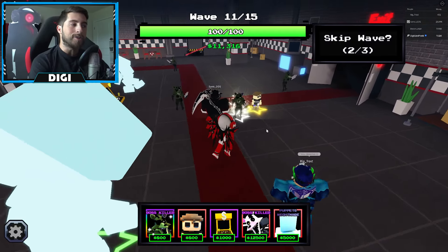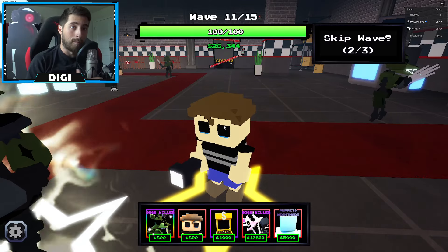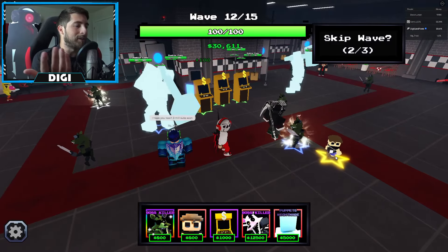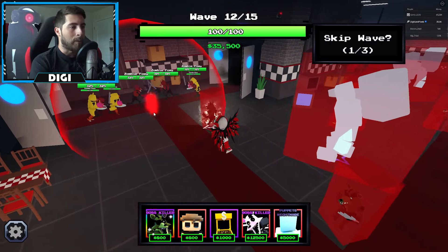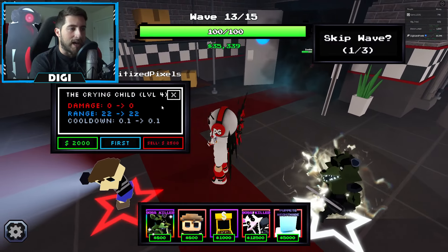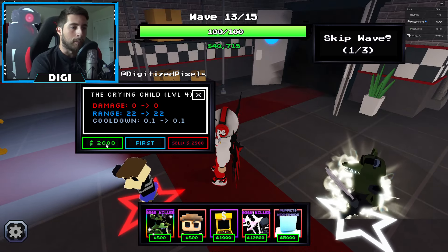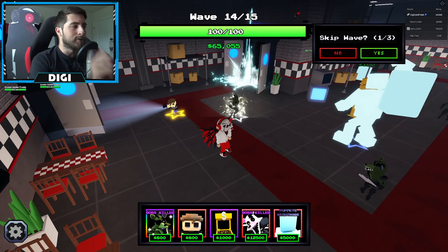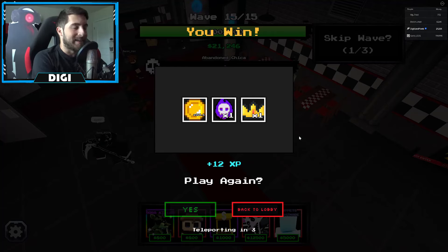When I saw the Crying Child I was like, the poor child needs a new home. We're now on medium difficulty and the Crying Child isn't strictly needed. Double-checking the stats at level four: damage zero, range 22, cooldown 0.1 - nothing changes going to level five. It wasn't too hard on medium difficulty.